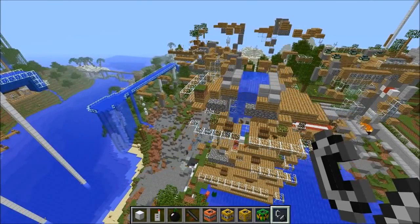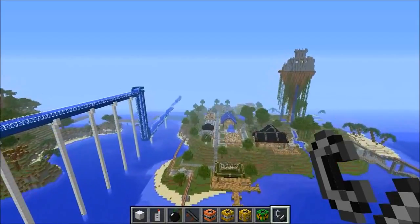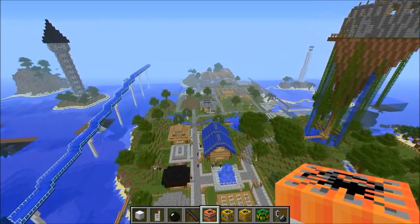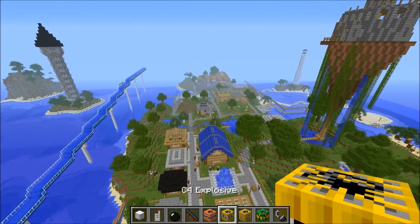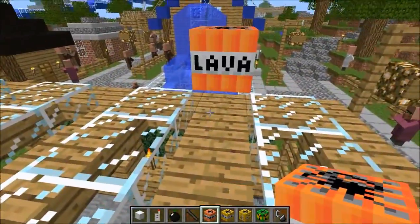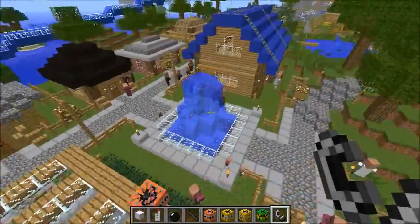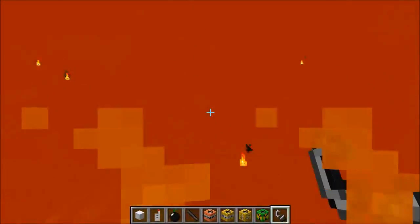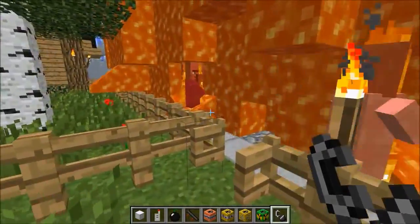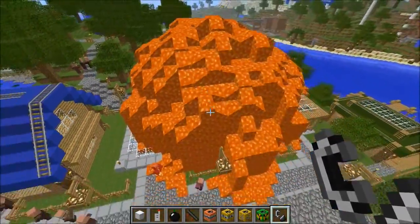We've got to go to the floating castle - I don't think we have a choice. Let me grab the lava bomb. There are some missiles in this mod but they do the same thing as TNT and take like ten times as long, so we'll just use the normal TNT versions. Lava bomb - I think it just puts like a billion lava. Oh god, even I'm stuck in it. Try to warn you - run, you have one second. Don't stare at it.